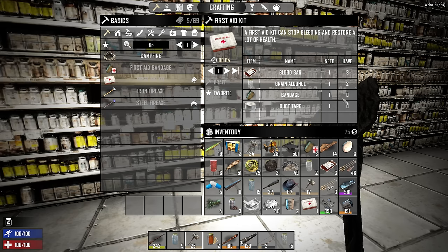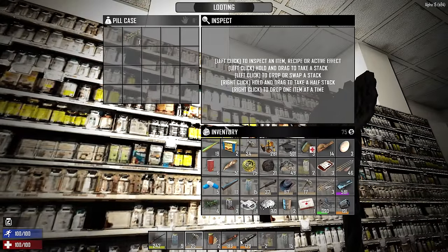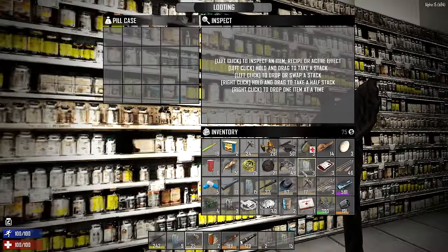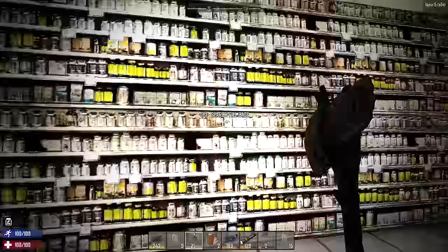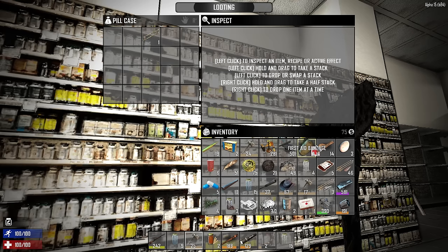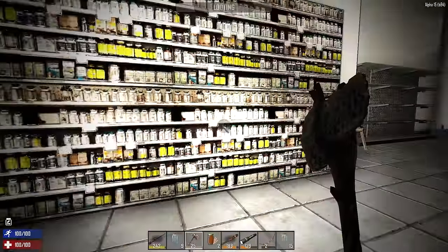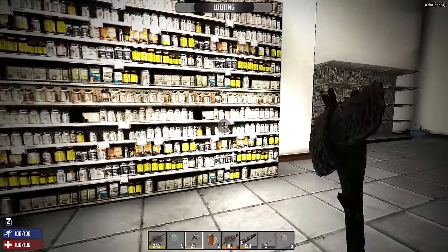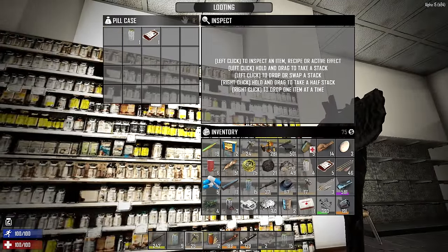We need normal bandages too. We'll start stockpiling - also duct tape, I think we left duct tape at our last drop. That sounded like they just aggro'd us - I was scared. Usually when they make those noises they're starting to come after you, but no, we survived. With normal bandages, we can just use cloth to craft them. This is fantastic - we're going to have a bunch of healing stuff which will be pretty important because we'll probably lose a lot of health during the day seven horde.